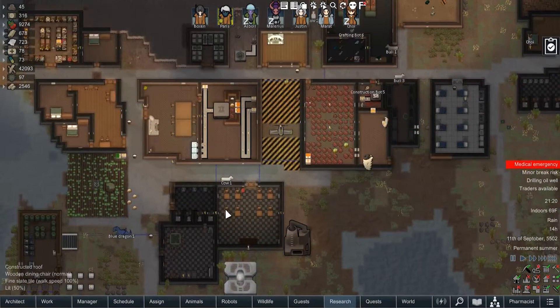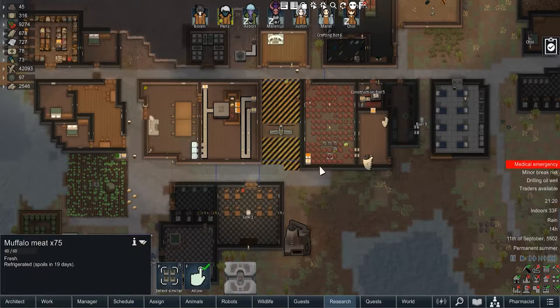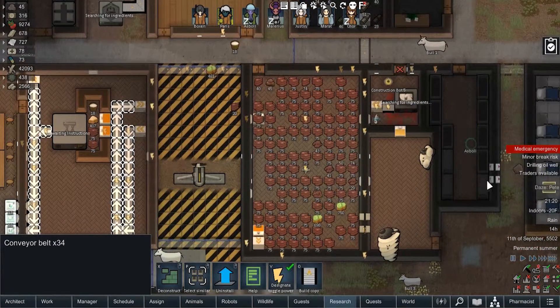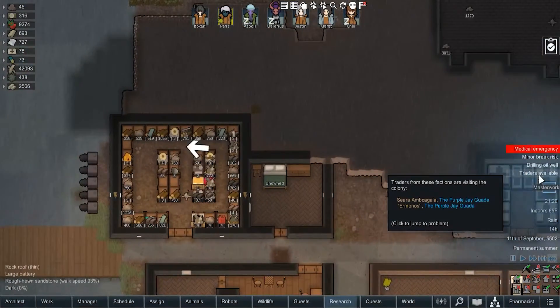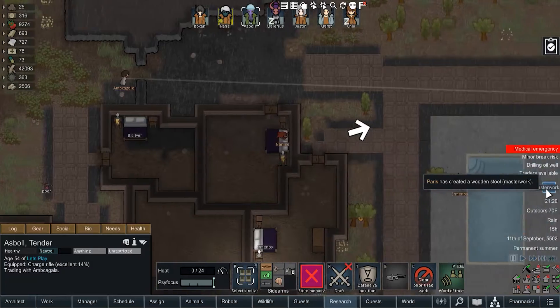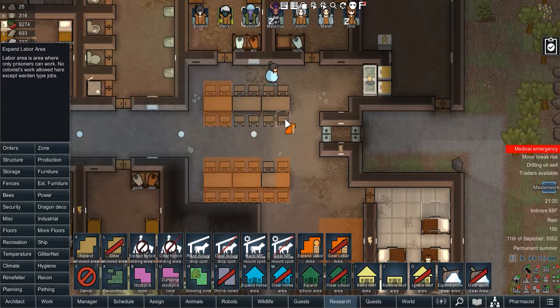Somehow we have enough power for everything to be functioning now, for the most part. At least these are — that's all refrigerated, well, flickering between refrigerated and non-refrigerated. It's a good thing I got these. Oh, they're willing to trade, and we got a masterwork wooden stool from Paris. Beautiful.